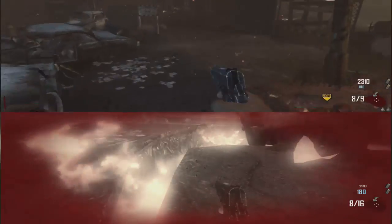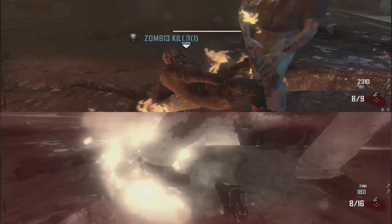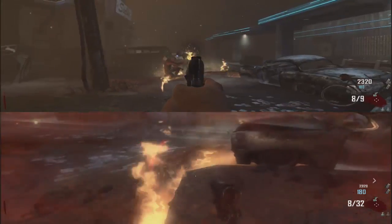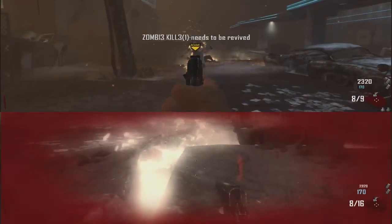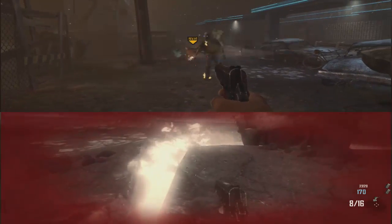I actually didn't show everything — I just cut some parts — but you can understand when you actually get the pro perk. You get this green drop, or green lights, and that's when you actually know that you got the pro.